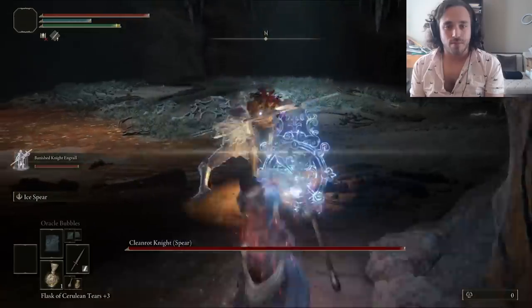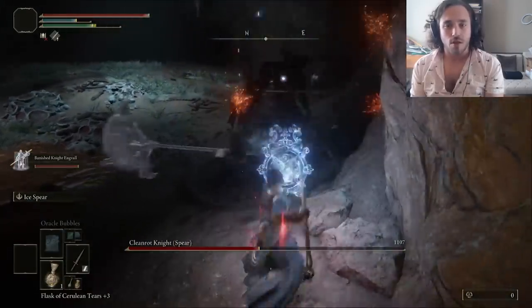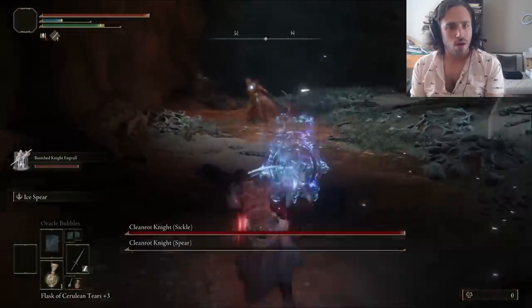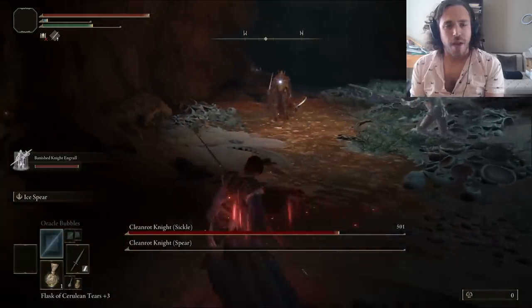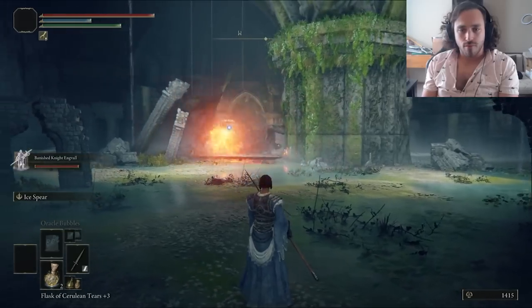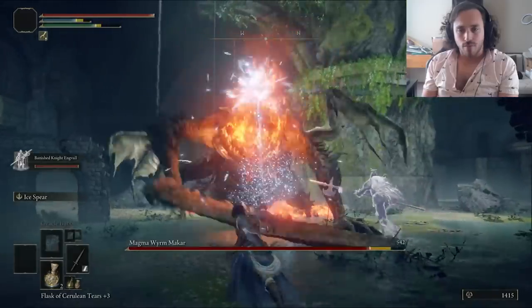The Cleanrot Knights can be a huge pain, so it's not surprising that for this garbage run — wait, how did that one's stance break? Does the Ice Spear deal good stance damage? With good range, fast cast, and a status effect? Okay, we got the Golden Scarab. I always like to get it before fighting Magma Worm Makar, since the rune boost it gives stacks with pickles and makes him drop around 40k runes.